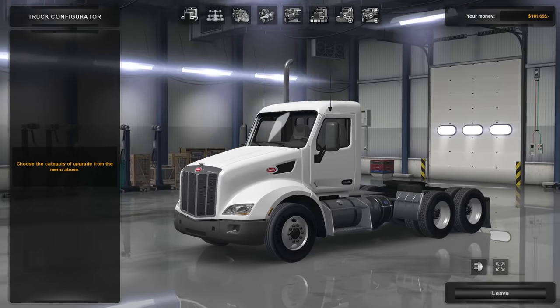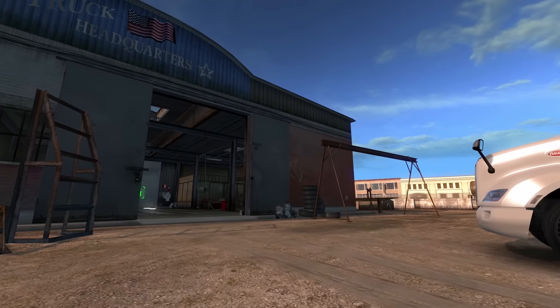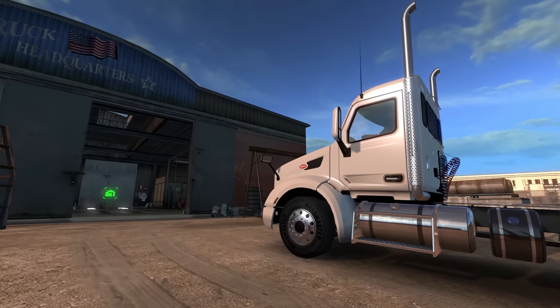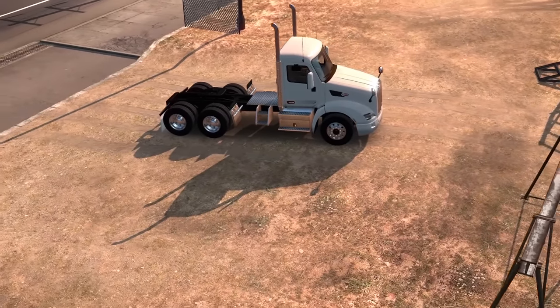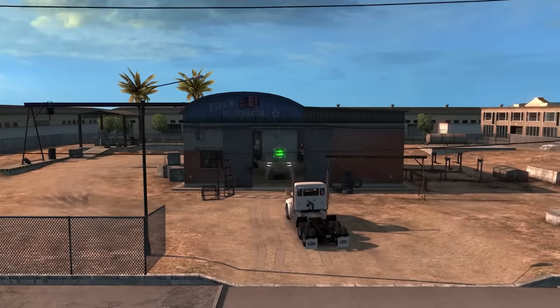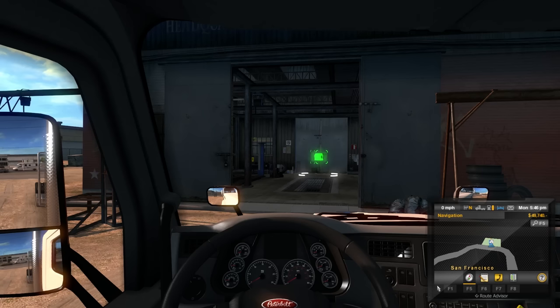I'm going to go ahead and customize it to my liking and then show you the final product. Here it is — our new Peterbilt 579 Duty Cab. It's not the greatest truck in the world, but it's a little bit modified, and it's enough to get the job done. I like it a lot. I really like day cabs — I'm not sure why I'm such a weird nerd about day cabs, but I love them. Now we have a truck to park in our garage, and now the real fun begins.